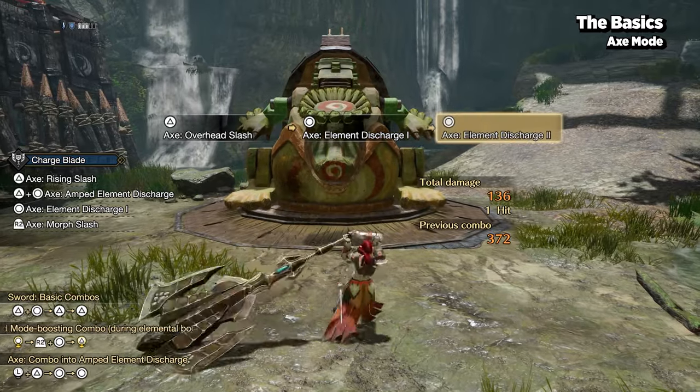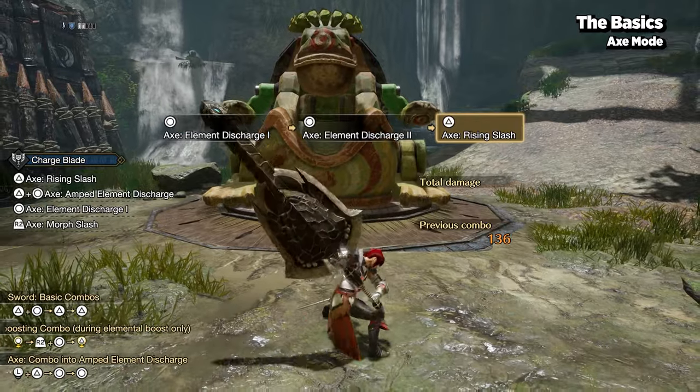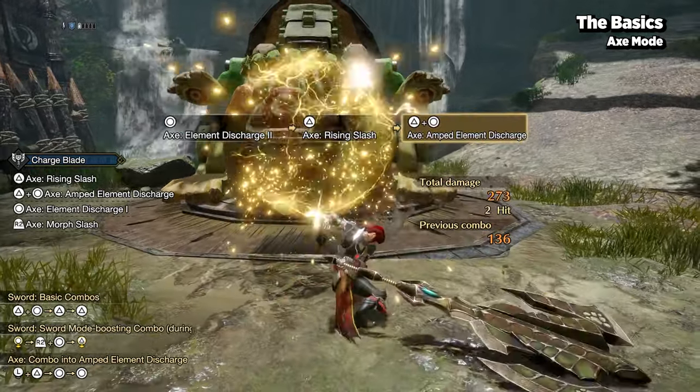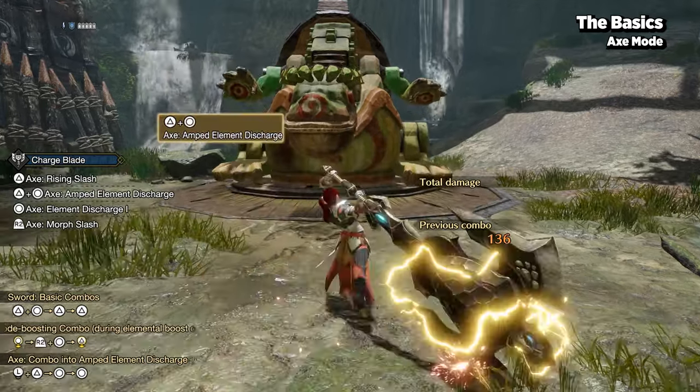You can interchange between your normal and elemental discharges, and AED can be activated at any time while in axe mode by pressing your combo buttons. Just keep in mind that using AED will return you back into sword mode.